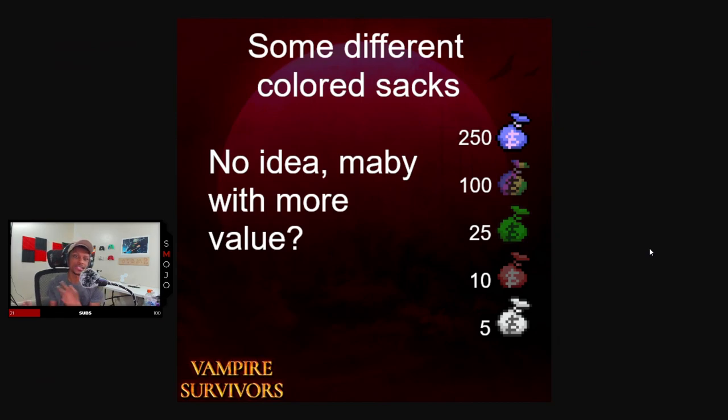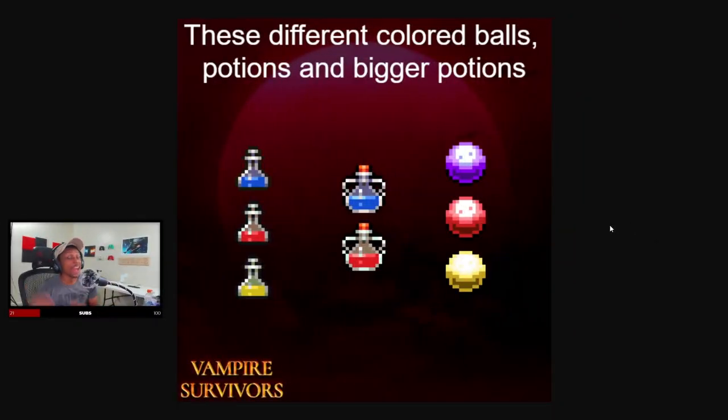Next is something similar, but instead of the coins, it's gonna be the sacks — another thing, different colored sacks. They might be different values, higher values, that could be used later on in the game. Could be better, could be worse, you never know. Could be used in a later map or something like that, but yeah, this is something else to look forward to in the future.